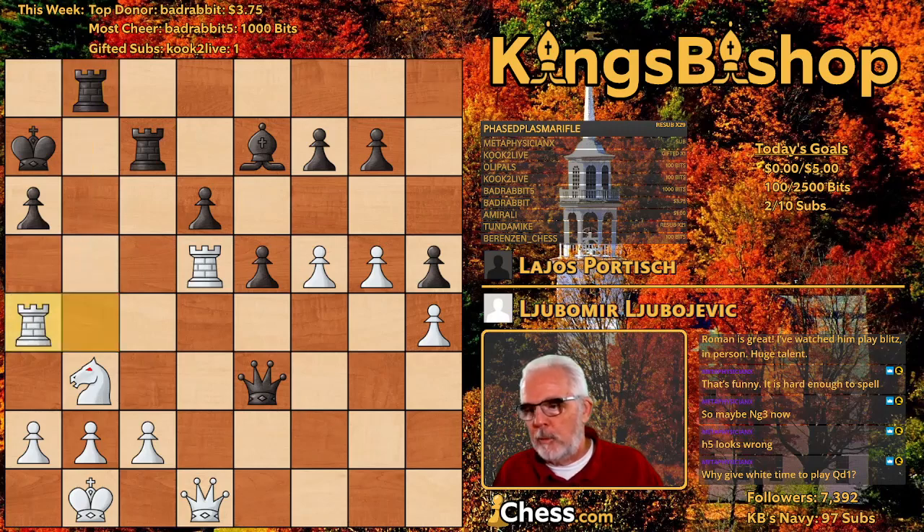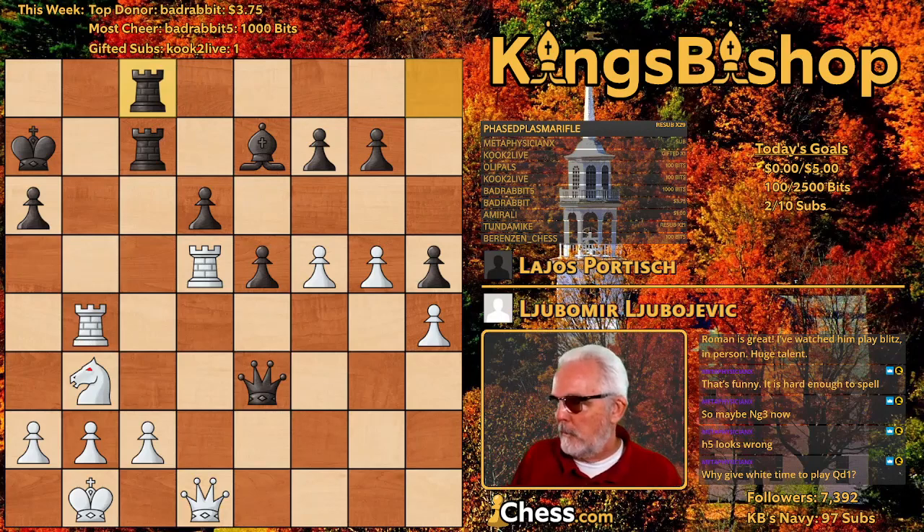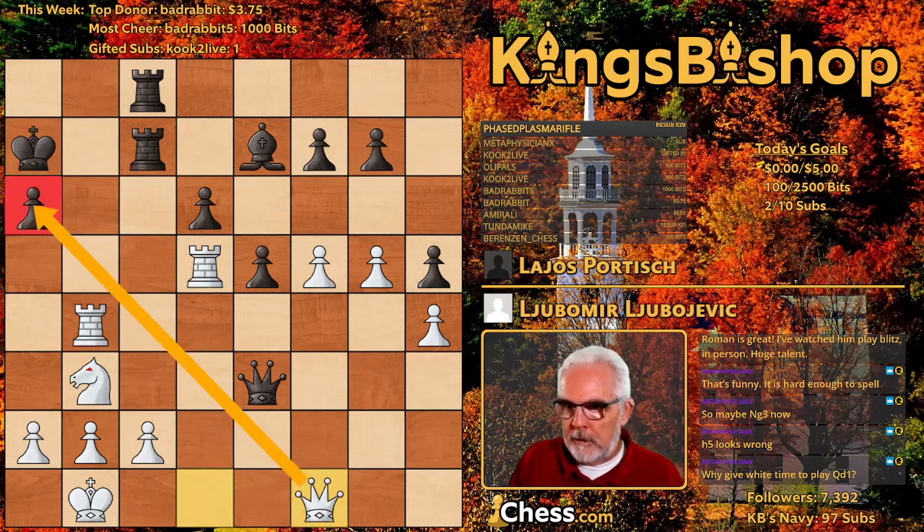After Rook A4, once again Queen F2. Rook Hc8, Queen F1. Queen takes pawn is lethal — as you can see, if takes, you only have one legal move and then this is checkmate.